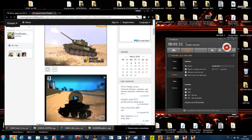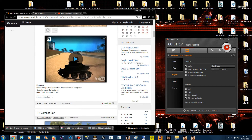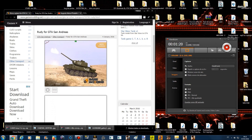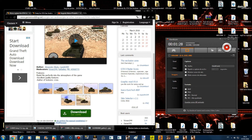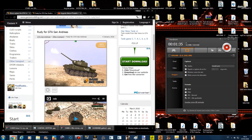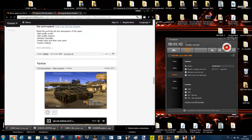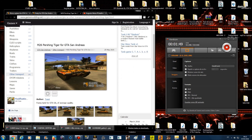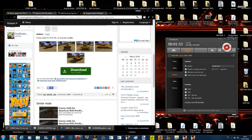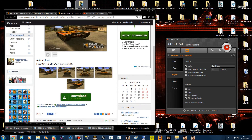Então você vai observar o Rhino aqui. Eu sempre faço assim — clico com o botão direito, abro em nova guia. Dá uma olhadinha se tem informando que é necessário Cleo Library 4. Esse Rhino aqui não tem informação, então provavelmente não é funcional. Eu já havia feito o download — a cara do tigre. Ele também não informa que é necessário Cleo Library, mas mesmo assim era funcional. Então você vai ter que testar, porque o site não informa tudo.